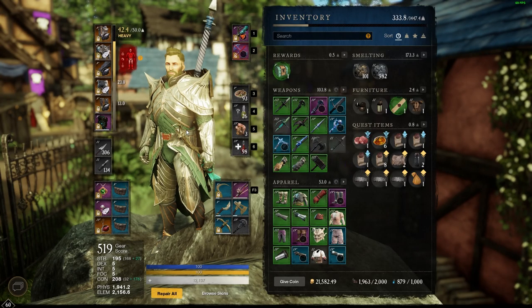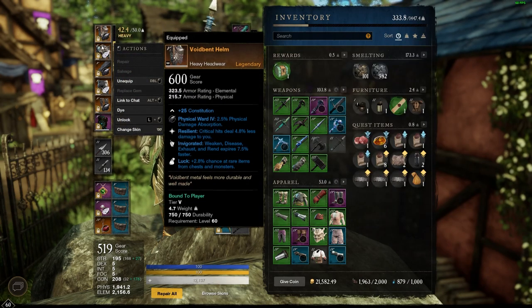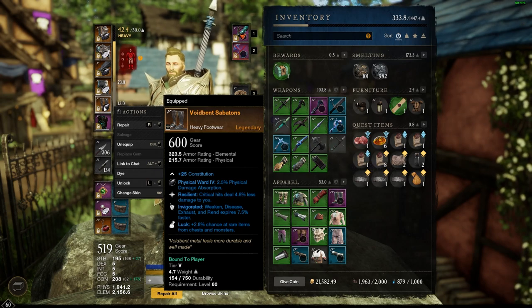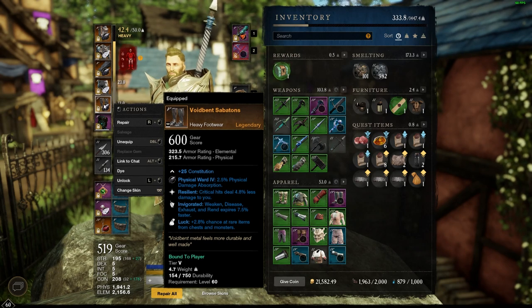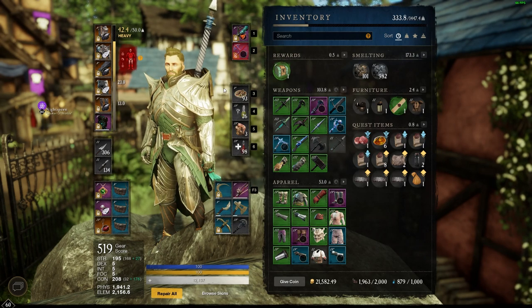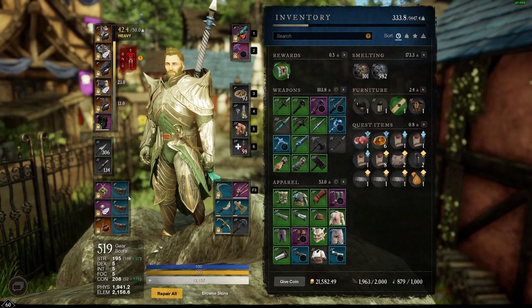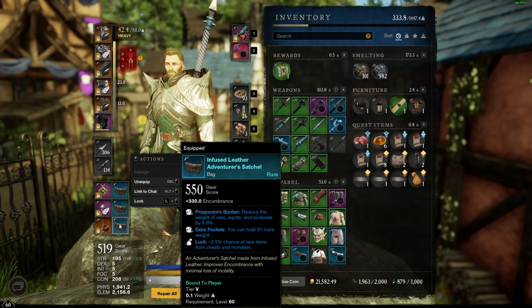If you click Repair All, it will use a large chunk of coins and repair parts. The higher level of gear usually means higher durability but also costs more to repair. For example, a full set of Void Bent armor will cost a lot more than some random tier 3 armor. This tier 5 armor costs more to repair, and the same goes for your weapons and tools. There is no durability for ammunition, consumables, or bags — you cannot damage your bags.